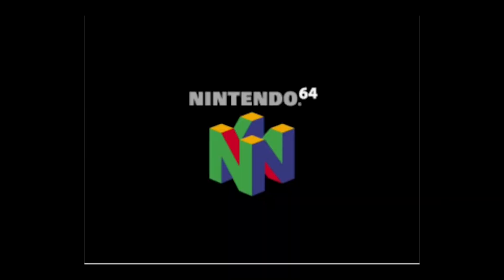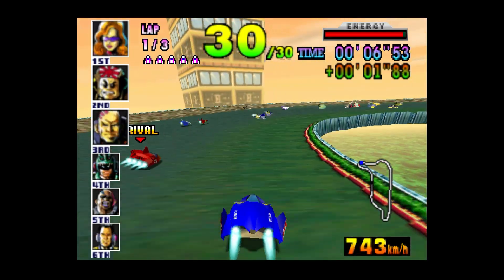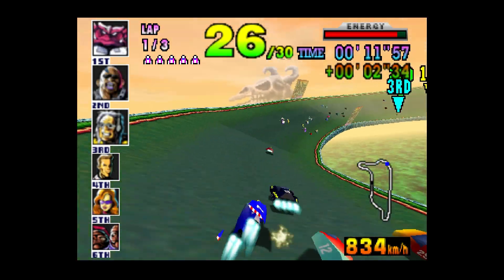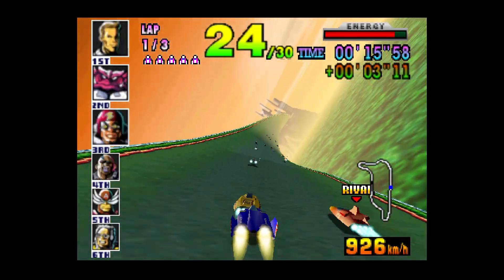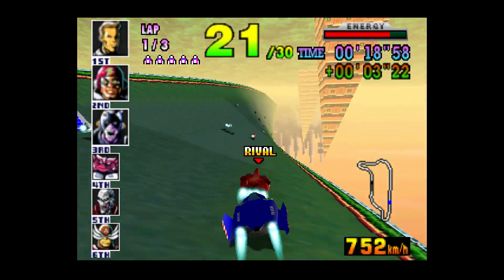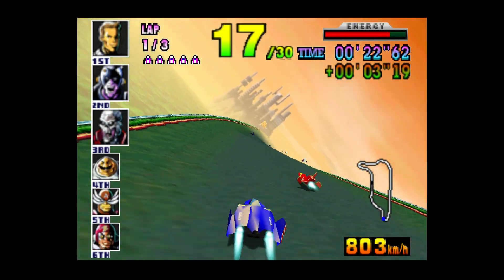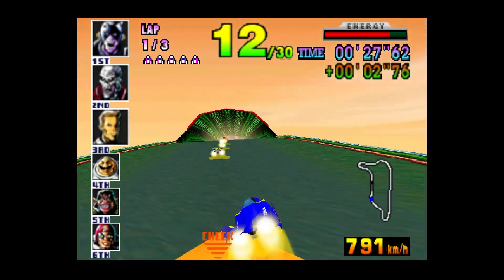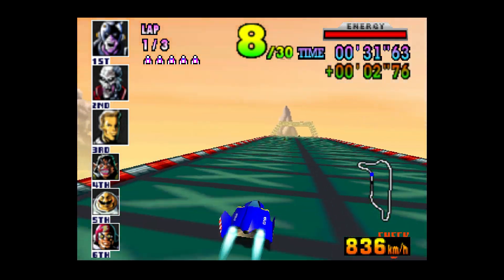Nintendo greenlit a sequel seven or eight years later on the N64 called F-Zero X — X for extreme. Where the first one was flat and had no elevation changes, F-Zero X has all the elevation changes: up, down, left, right, upside down, in the air. It's pretty hectic, especially with 30 cars on the track. You're bound to play a quick game of bumper cars now and then because the handling can be pretty sensitive. The tracks from the previous game return along with new ones, but this time they come with metal.